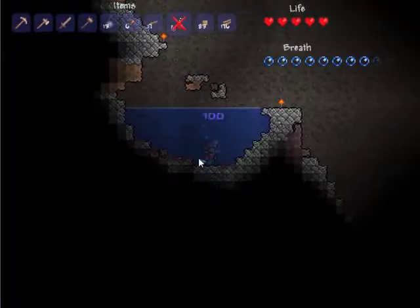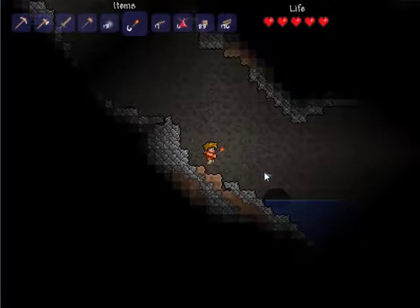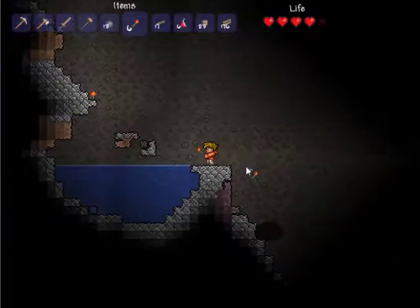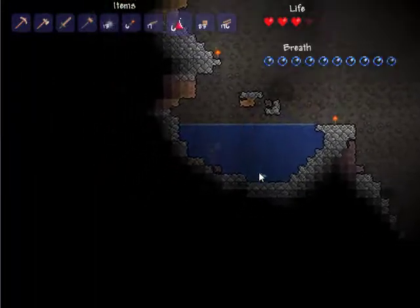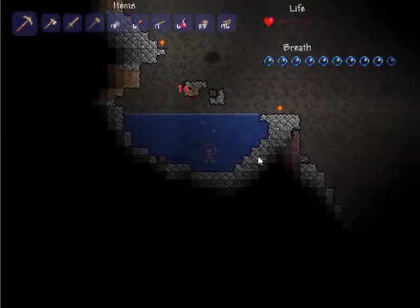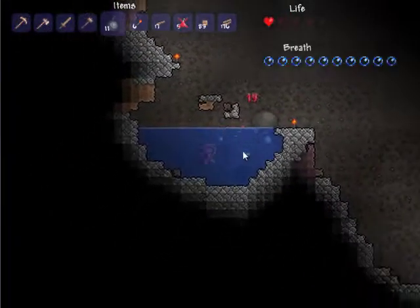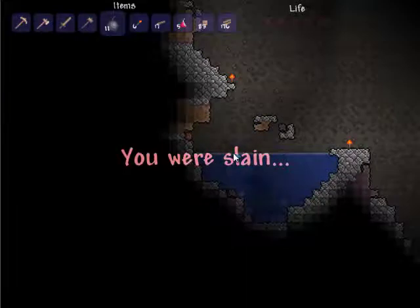I don't think the earthworms even drop anything, so that sucks — they probably drop money. Oh my god, no, run! What are we going to do about you? Get into the water. Oh my god, yes it can! Those are black slimes — that's not a good thing actually. Go into the water. Oh my god. No — heal. Thank god. Bombs away! Oh well. That was a pretty good run.